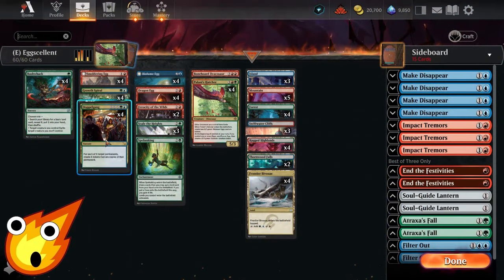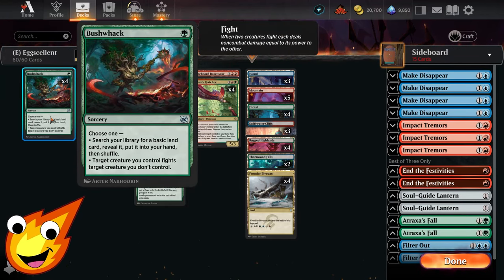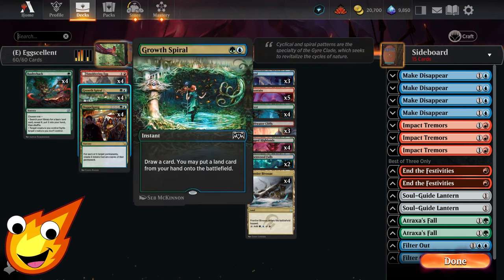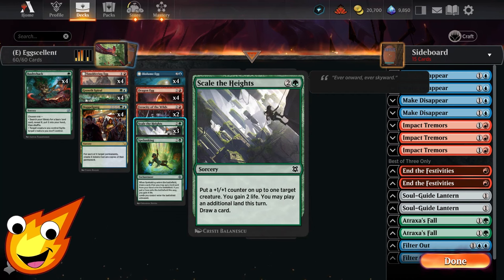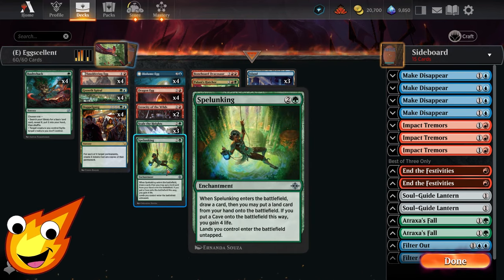To ensure we can cast these bigger spells, we definitely need a ton of ramp. We have Bushwhack for searching up basic lands — it can also be a fight spell in a pinch. Growth Spiral is here for more ramping and card draw. Scale the Heights gains some life, puts +1/+1 counters on a target creature, draws a card, and gains a bit of life — all for three mana. Since we are a budget deck we want to minimize tap lands, so I threw in one copy of Spelunking, which lets us draw a card and makes all our tap lands come onto the battlefield untapped.